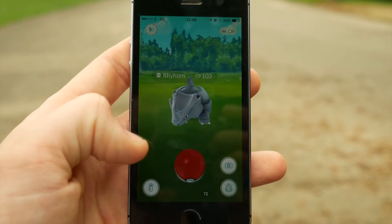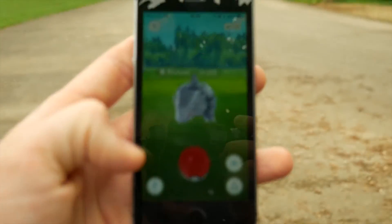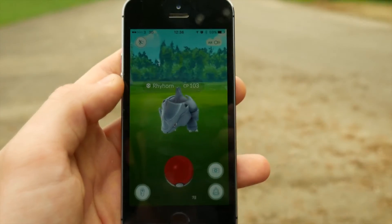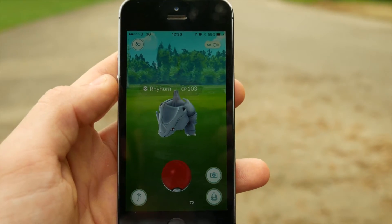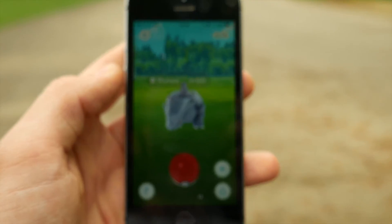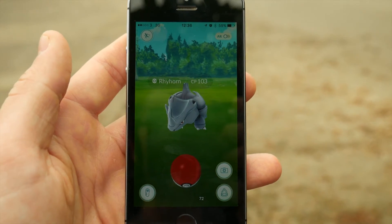So the first thing I want to show you is basically just this little button down here. Obviously this is my little kind of photoshopped addition of that button. I don't know if anyone else has done this on YouTube, but this is a feature I really feel should be added into Pokémon Go — it's basically just an updated Pokédex.